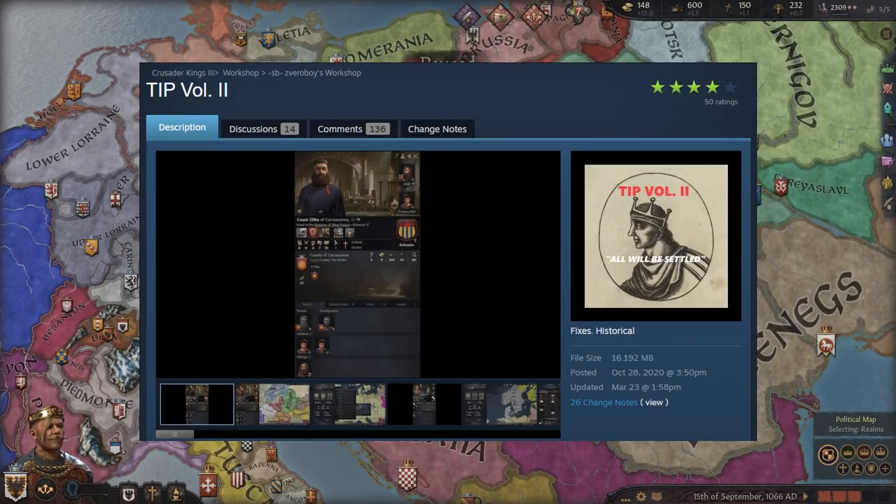TIP Volume 2 is an ultimate history-type mod that adds so much more historical accuracy and flavor to the game. Instead of Angria, you have Saxony. There are new coats of arms, the ability to create the Baltic Empire, the Kingdoms of Iceland, the Isles, the Saxon Kingdom, and the Vandal Kingdom. New duchies like Strathclyde and Frankia, new counties, new religions like Hussitism and Arianism, new nicknames, and the Breton Invasion in 867 as a new war event.